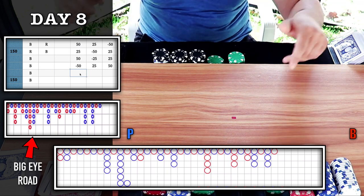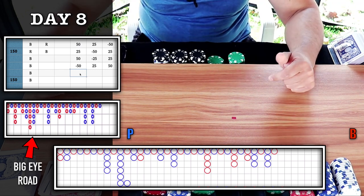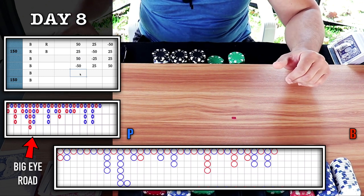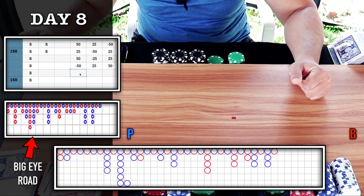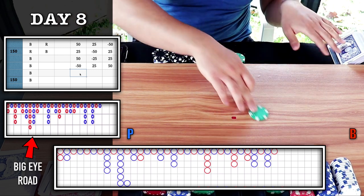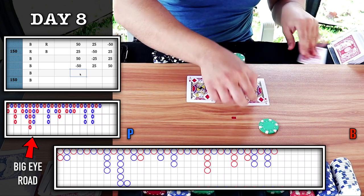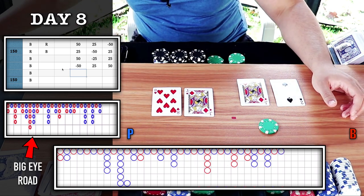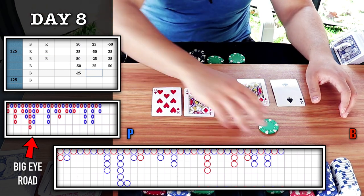The shoe is almost coming to an end — I might have to reshuffle for the first time during the Star Survival. We've never played more than one shoe so far. Going back to the red circle — my bet will be on banker. Natural eight, player wins — that's blue, and we get our trigger for majority six. We lose that bet — so I'm looking for blue here, bet will be on player.